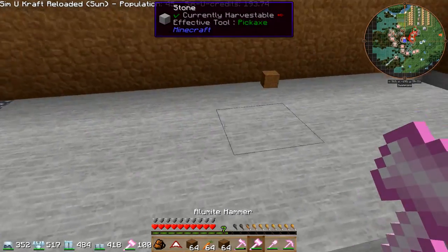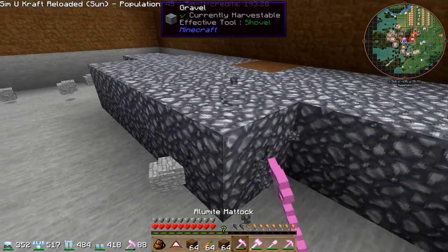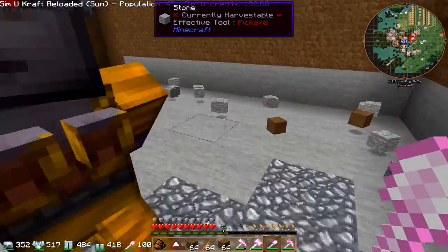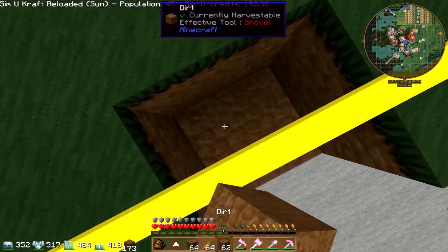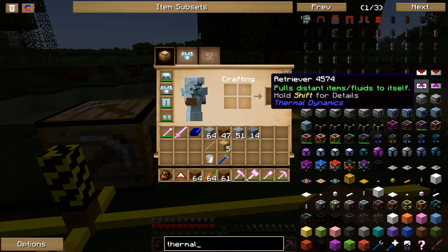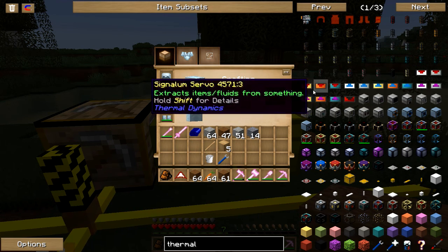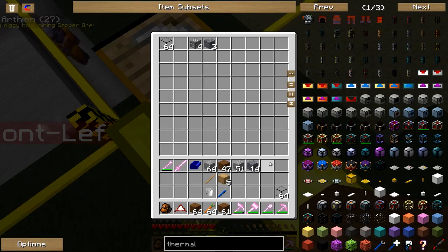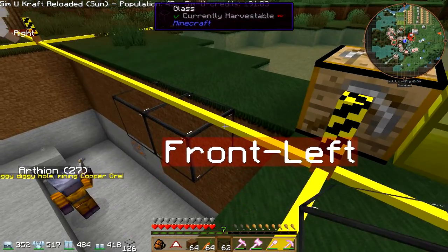I hope you're excited for the update. There are some things with different recipes and some things that are completely different. For example, if you remember the servos from Thermal Expansion — they are completely different now. You can't just plonk down a pipe and say this side extracts and this side doesn't. You now have to actually make separate in or out servos. Also, some pipes can't deal with liquids that are too hot or too cold — the pipes themselves will break.